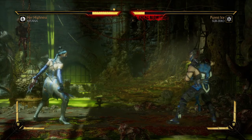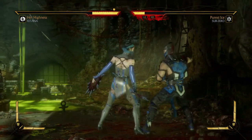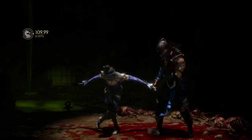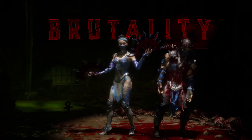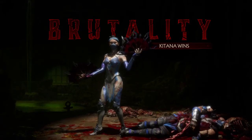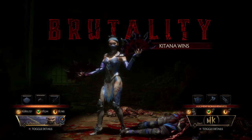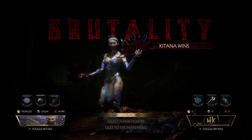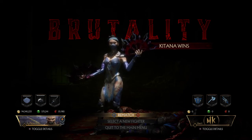I showed you the easiest combo to do that with. Let's go ahead and pull off Gutted. Check your arsenal, make sure that you have it. Hopefully this video helps you out — go back and watch it again if you have any questions.